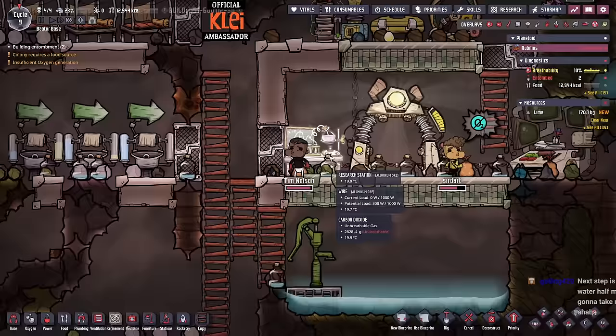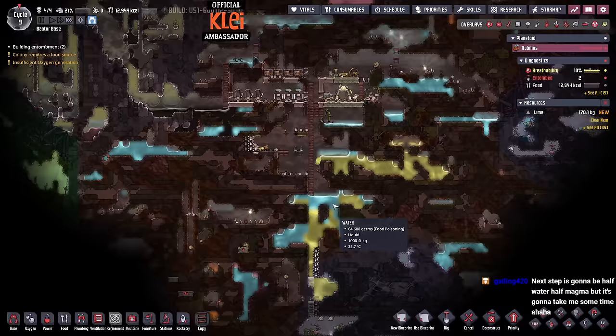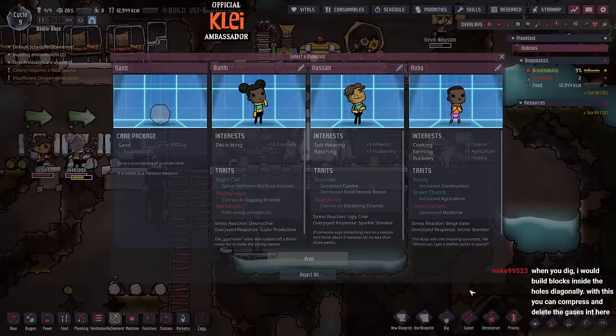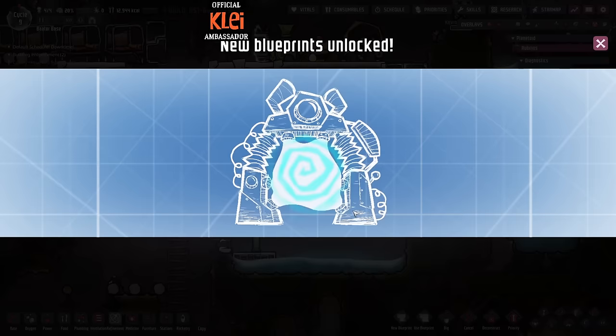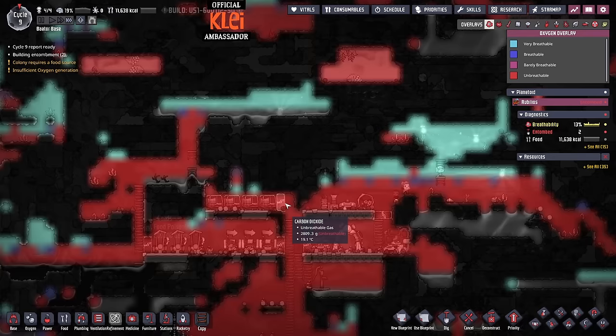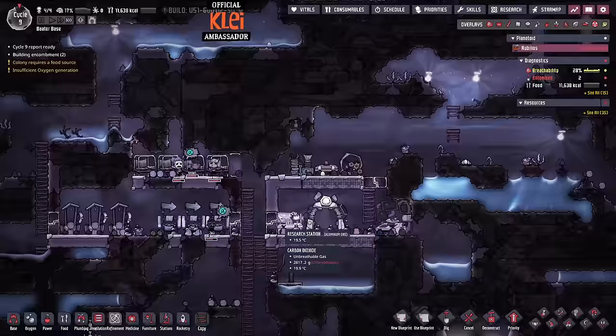If I knew this was going to be a problem I would have run straight for the carbon skimmer. The carbon skimmer: power goes here, in and out are here — I think I got it right. I honestly don't know where the carbon skimmer power connection is — the last time I used one was a long time ago. I usually just go with dig a big hole, and in this case I cannot dig a big enough hole quickly enough. So yeah — that's where we're at. This map is definitely more challenging.